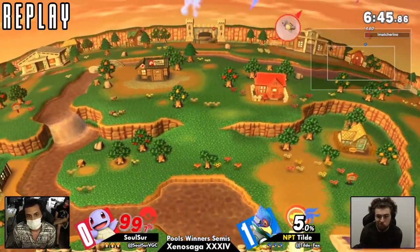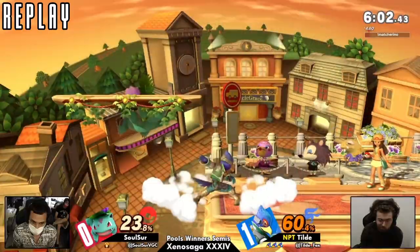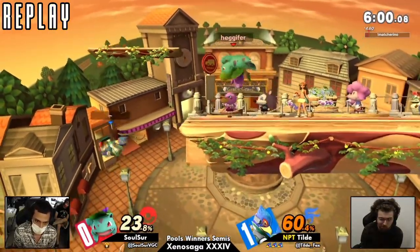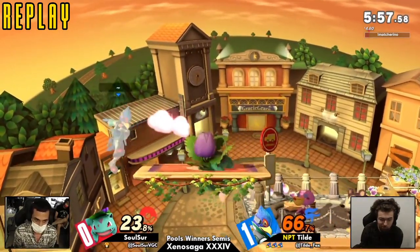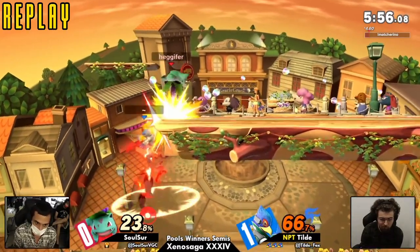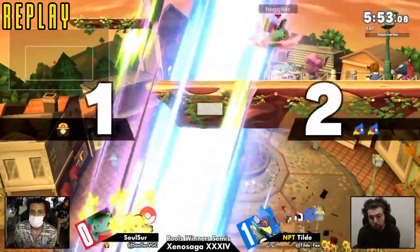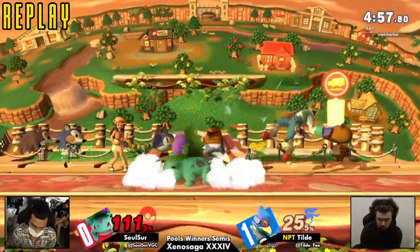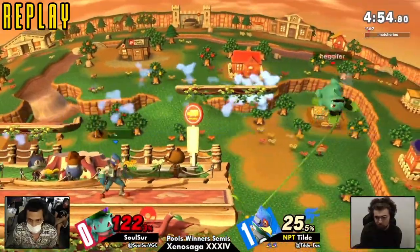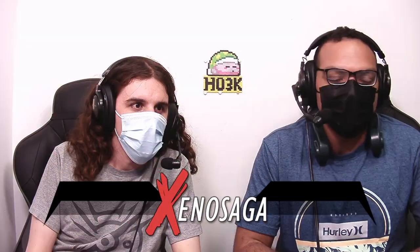Gets another grab on that one. That up-air — I thought it was gonna kill. Oh, the platform — of course, don't get hidden there. I feel like that first game we saw a good amount of respect from both players, and then Tilldey going into game two was like 'oh yeah, no respect, it's going out the window.' Off the air dodge, you go low versus Ivysaur as a spacey — you might as well just give him the stock. Good stuff from Tilldey — had his conversions on point, played neutral clean. We saw that jump catch with the down air.